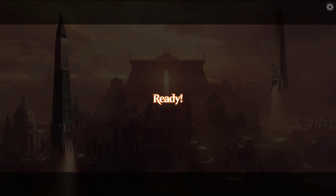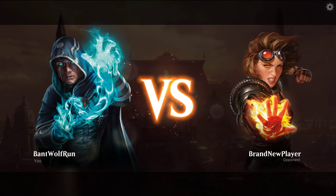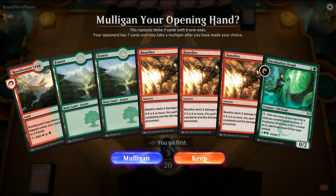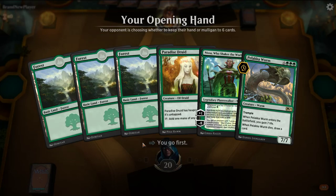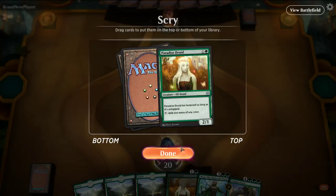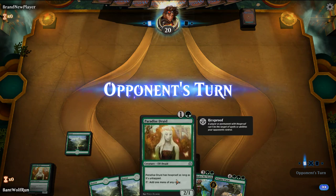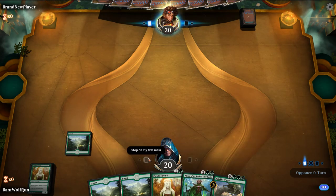All righty, sorry about that. Dog likes when I'm in the office playing Magic — she sleeps all day and then grabs attention that way. So this hand's a little weird, I think we mulligan. We don't want to see three Banefires. Okay, this hand's a little bit better. I'll probably keep the other Paradise Druid — guarantees us the turn four Nisa.